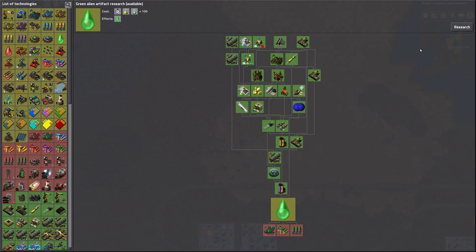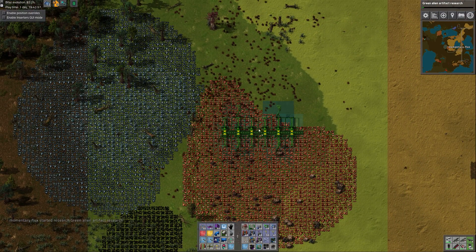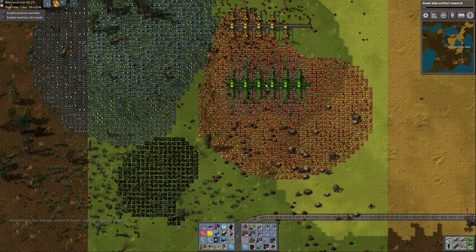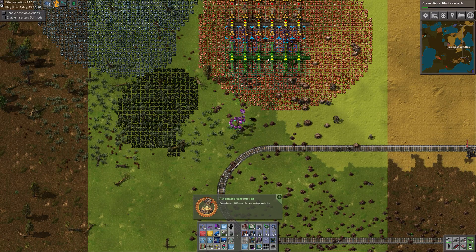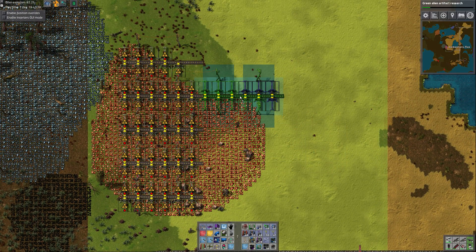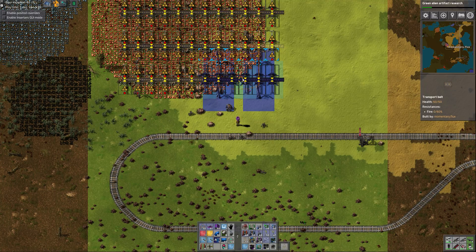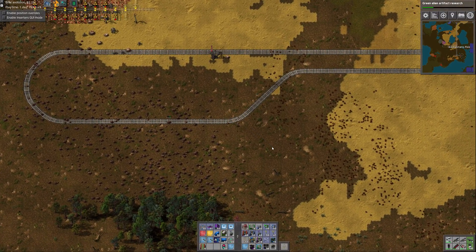Let's get some miners in place here while we keep doing our alien science. I'll go off to the right with these and try to avoid mixing my metals. On the left side I'm not gonna extend those back — I'll just leave that patch of copper. If I ever need to get it for whatever reason I'll come back and put more miners in, but I don't think I'm going to need it because we're getting somewhat close to launching our first rocket.